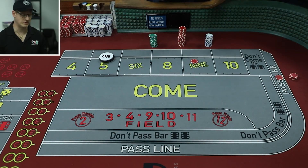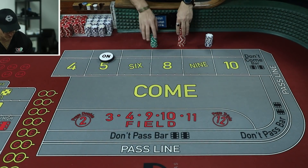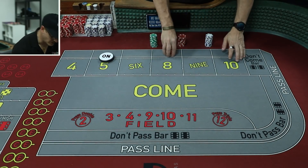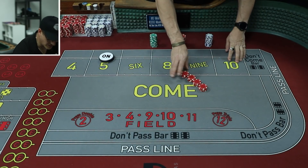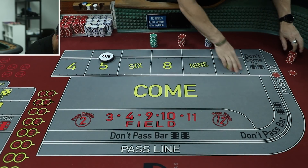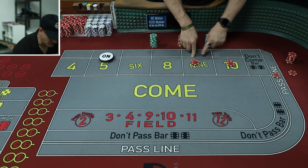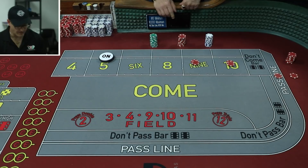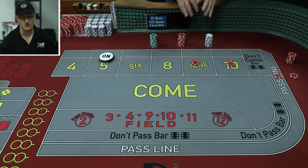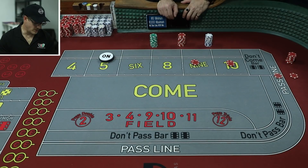Another pro is it doesn't require too much investment. If you just take double or even single odds, you're looking at maybe $30 total exposure on a $5 table — $10 flat, $20 odds across two points. So it's a pretty low investment. Obviously the more odds you take, the more investment required. At 10x or 100x odds, costs go up. But at modest odds levels, the buy-in stays manageable.